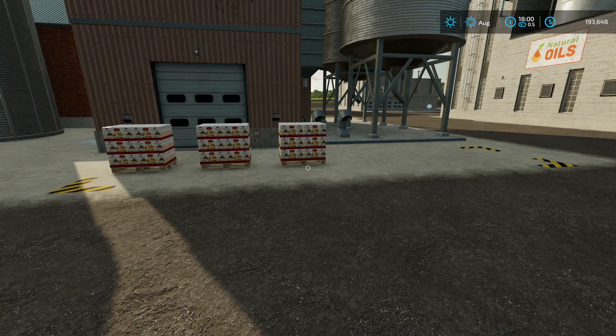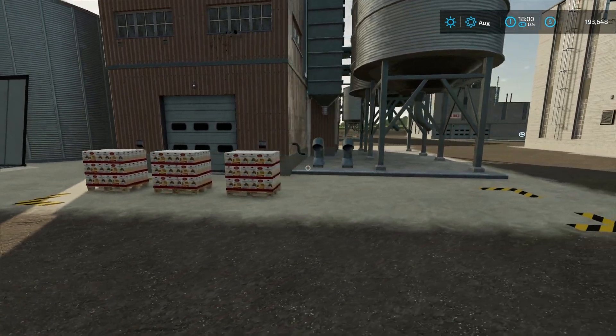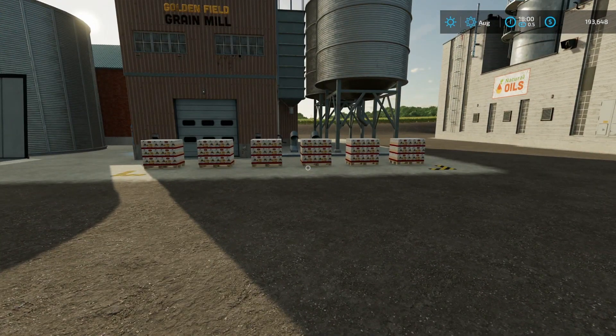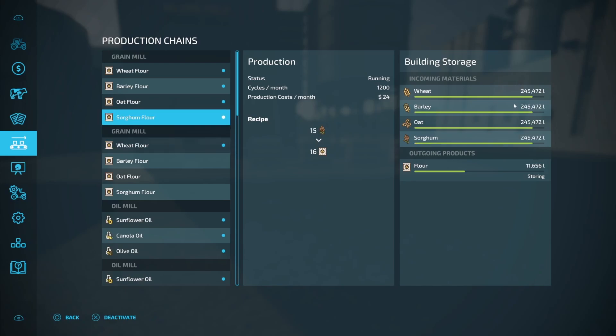It is now six o'clock in the evening — you can see the clock says 1800. This facility right here has only three pallets sitting outside, but over here at the other grain mill I've got six. Looking at the data to confirm what we found in our first video: our wheat here is at 245,479 liters on the solo recipe, and on the top with multiple recipes running it's 245,472. You are within five liters of each other, which is as close as you're going to get since we started just a few seconds different. So yes, you are able to run multiple recipes on the grain mill.